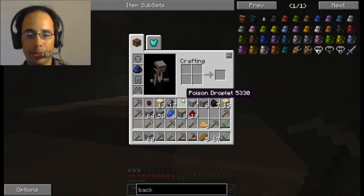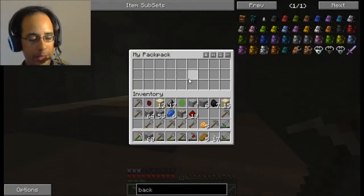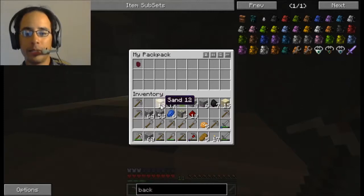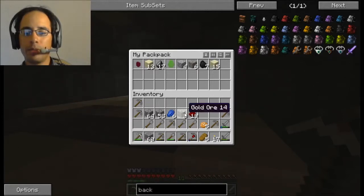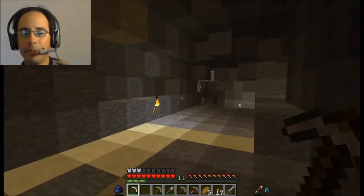Let's get to the surface. So all I'll do is take this - put that in there. My flint, poison droplet, my iron, my coal. See, it's kind of cool - it just holds everything. It's pretty boss, actually. I am exceedingly happy that I figured it out.